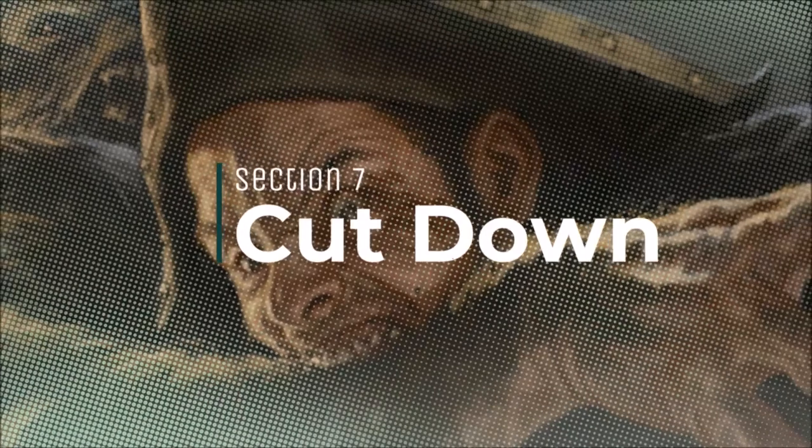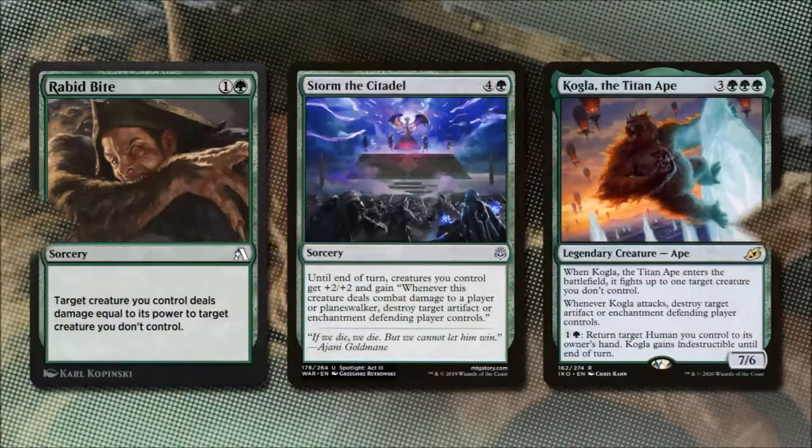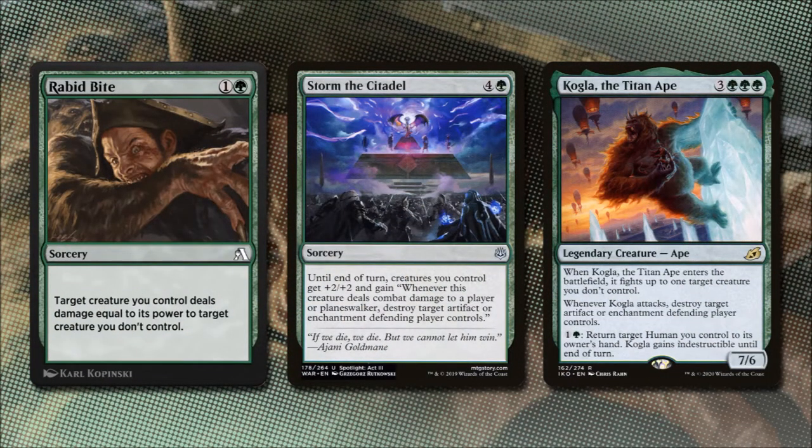Now we will often run into trouble with certain permanents while playing this deck, so let's look at removing them. Rabid Bite costs 1 and a green — a target creature we control deals damage equal to its power to a target creature we don't control, making for a pretty excellent removal spell. Storm the Citadel for 4 and a green gives creatures we control +2/+2 until end of turn, and whenever one deals combat damage to a player or planeswalker, we destroy target artifact or enchantment the defending player controls.